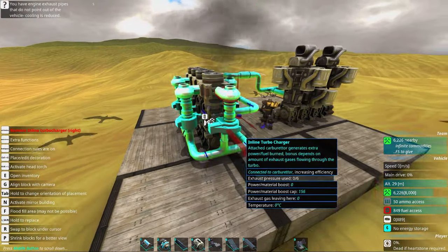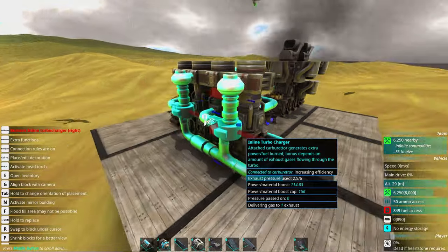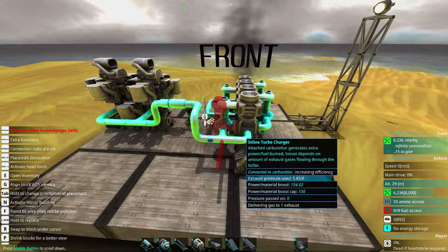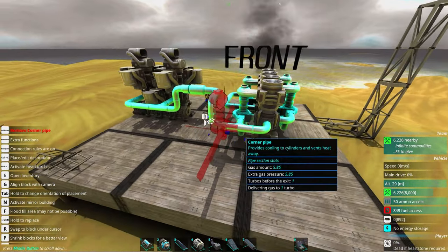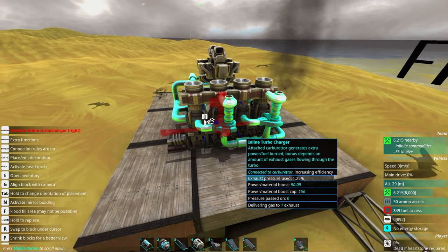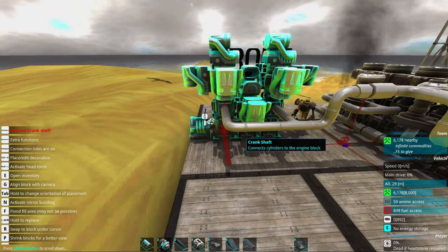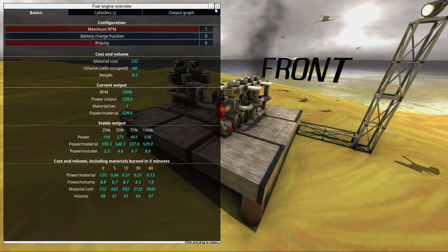It just doesn't work — even though the exhaust is passing through, we're not reusing pressure. So we need to divide it up evenly for the first use, because we can't reuse already-used exhaust. That's basically how it works — we just hook it up into the system. The power per material is 530 for this one and 780 for this one, so this one is better. But this one is still reusing the other engine's exhaust, so this should be priority zero.